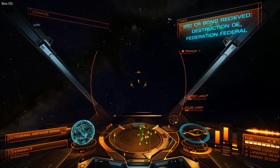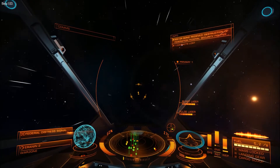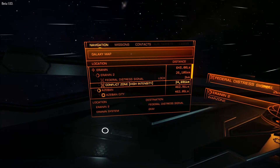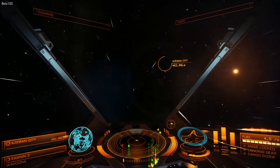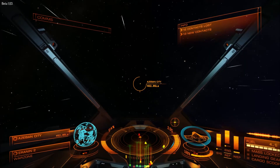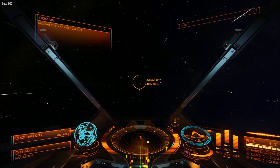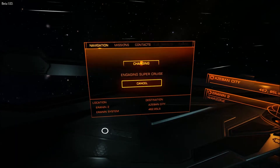Target destroyed. We're going to do that. Now that I'm not under attack, let's get out of here. I'm going to show you exactly how to cash in these bounties - you want to go back to Azeban City. What I did just now was retract my hard points, which is the weaponry, because you can't go into Super Cruise without that. I've set my power systems back to normal so it's equalized between normal systems.